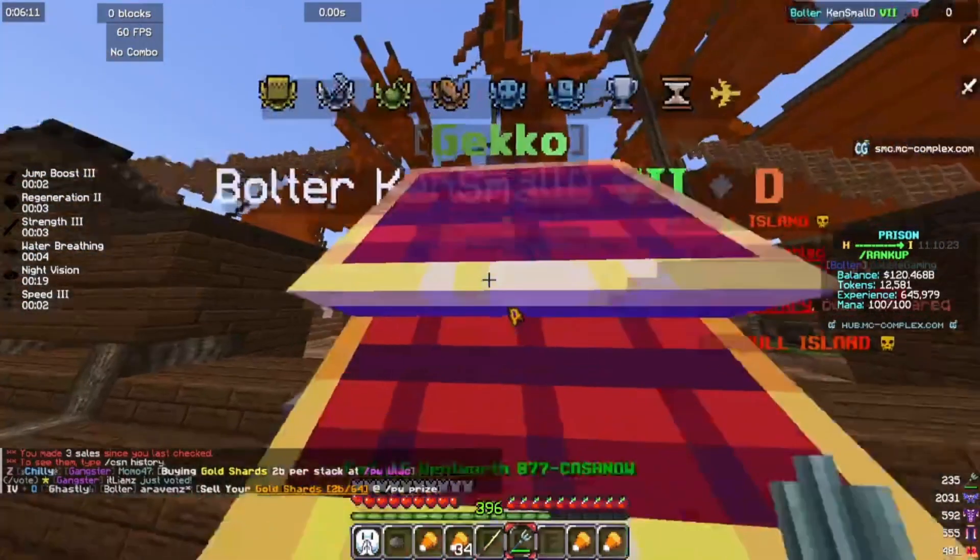And boom — just like that. Killed the lynch king. Got up to 63 shards. Hit two islands — boom, stack of shards, easy.